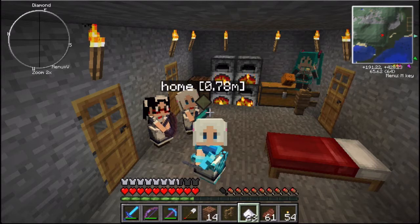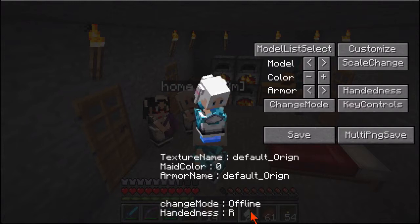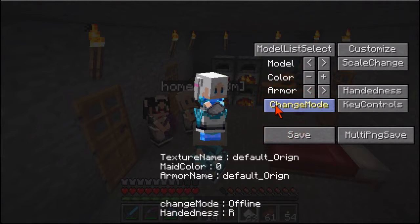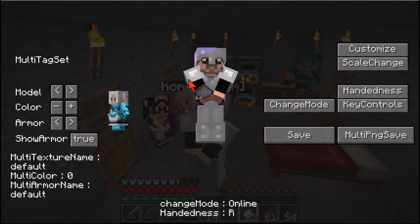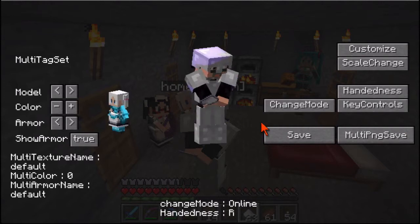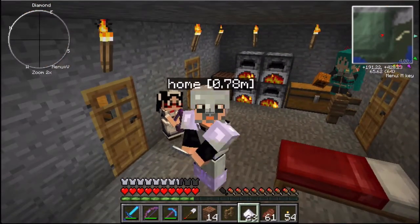So let's go ahead and activate the Playerform Little Maid GUI. Just press your whatever key. You'll see here that I have my little maid character on. Now, you'll notice here that the mode is shown as offline. So if I click the change mode button here, you'll now see that the mode is shown as online, and here's my standard Minecraft avatar. So I click save, and here I am back in my standard Minecraft skin.